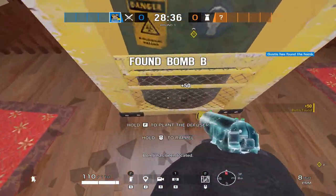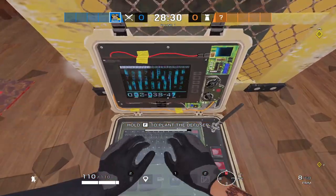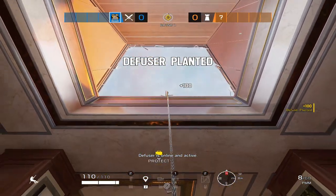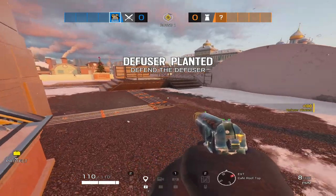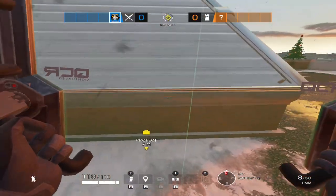This first trick is how to get on top of the skylight on Cafe, which can create lots of angles from above, and if you also manage to plant there, it's an automatic GG, since defending against that is almost impossible.